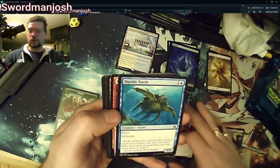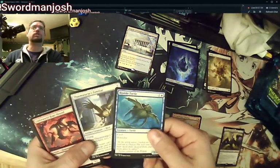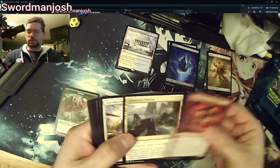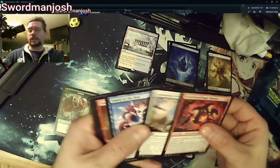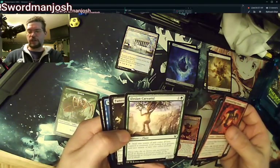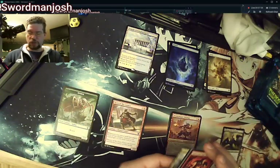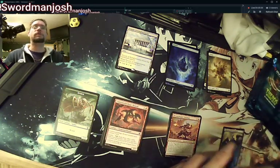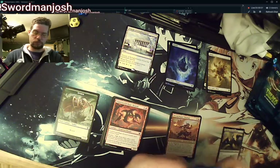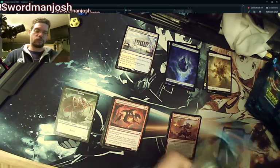There's the Riptide Turtle — I'm going to put him up here with his owl. Hopefully we have good luck with the owl and the turtle together, my fiancée and myself. Underworld Rage-Hound, Unknown Shores — I am so tired of Unknown Shores. Charimetric's Blessing. I like the omens — I like the fact they have flash, and later the Scry 2 on them. Counter target spell, Scry 2 — I just don't know what I'm going to do with it yet. I have so many Unknown Shores I could probably make a fire out of them.